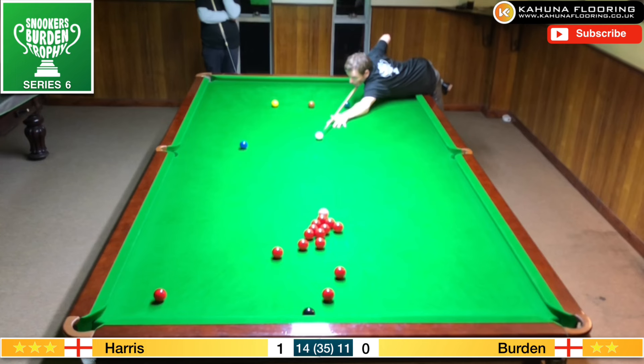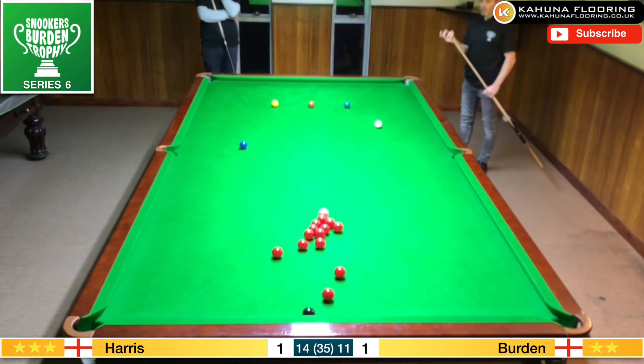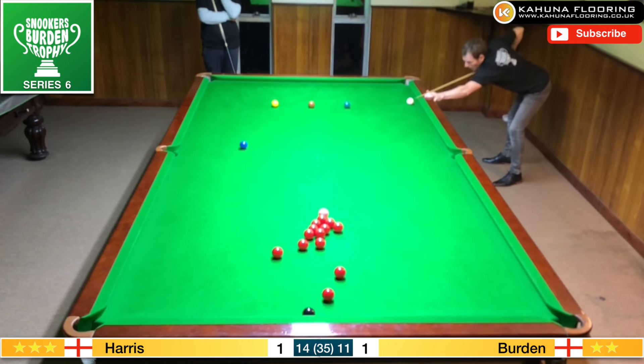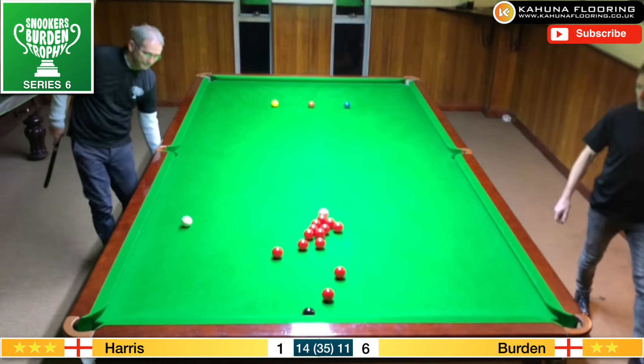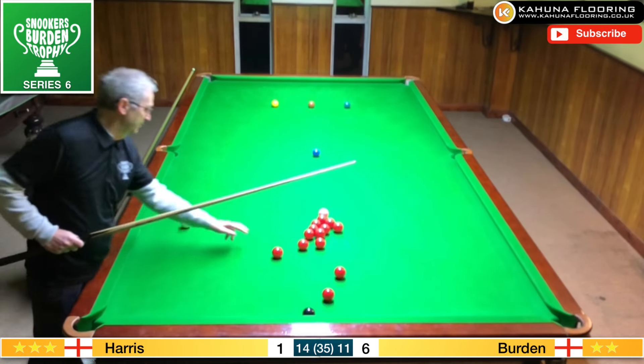Would I try and pot this and play for the black, or use the natural angle to get the cue ball back up towards the blue? I went for the latter — just over-hit that one a little bit — but the blue is still on. A good angle to just roll it in, and the white should run down the table to one of these loose reds. That's a nicely weighted shot, but it actually hasn't rolled enough.